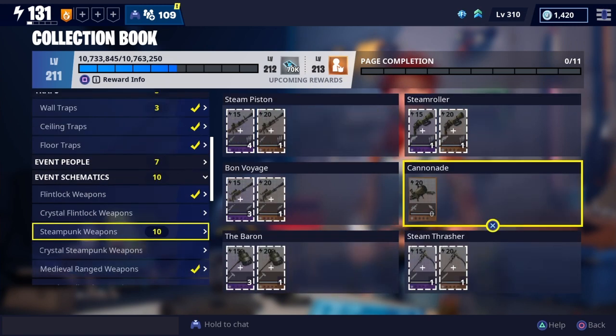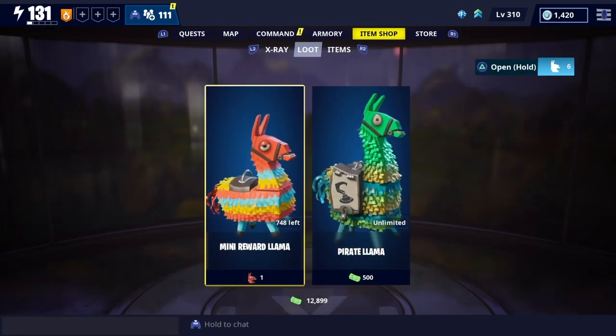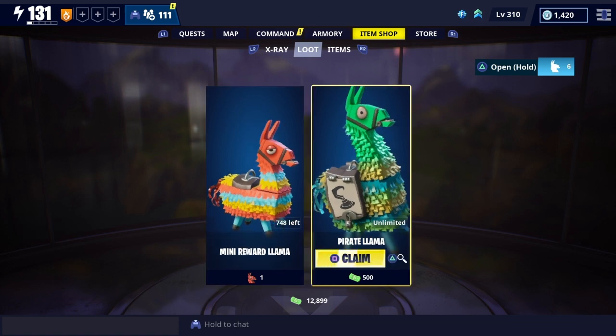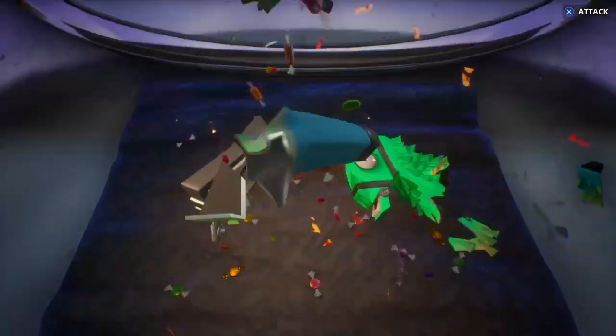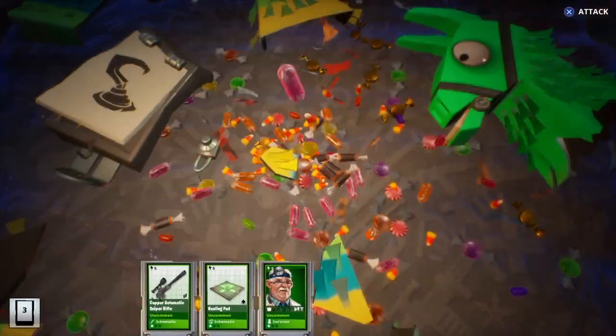These are the heroes I got from the llamas I opened in this new event. I'm kind of glad I saved my tickets because I got all these guns as well, except for this cannon wall launcher thing. It's probably going to be an event weapon — you might be able to get it in the events. It's not showing how to get it yet, or maybe it's just a rare llama drop. I did have 12,000 tickets saved.